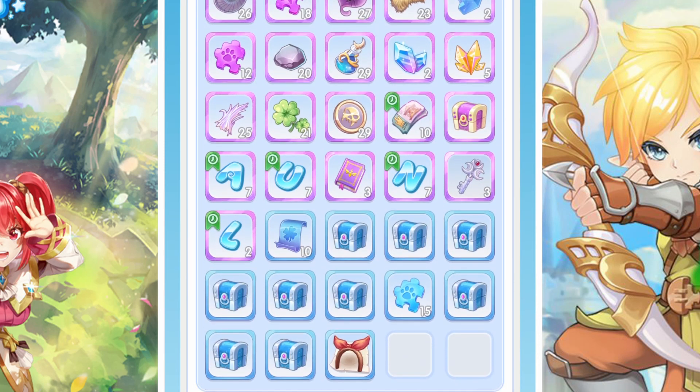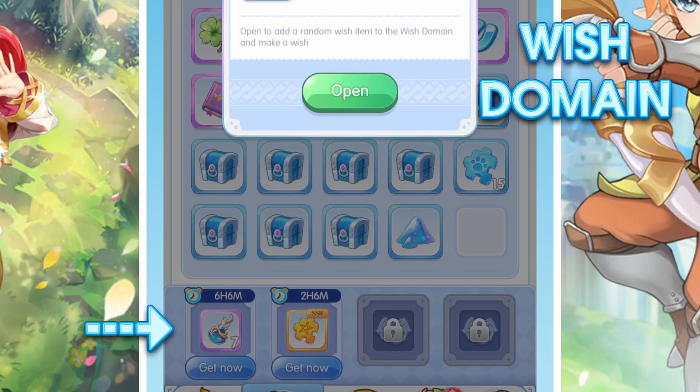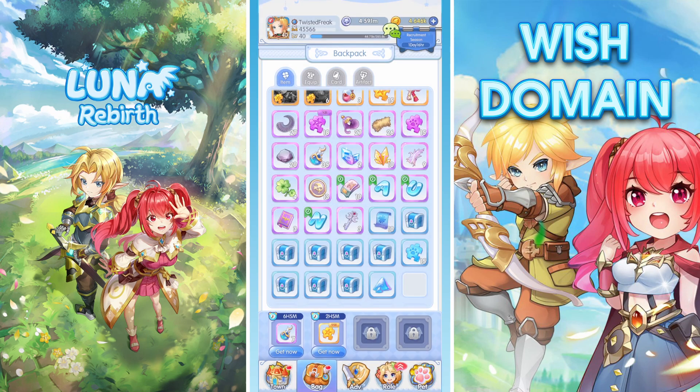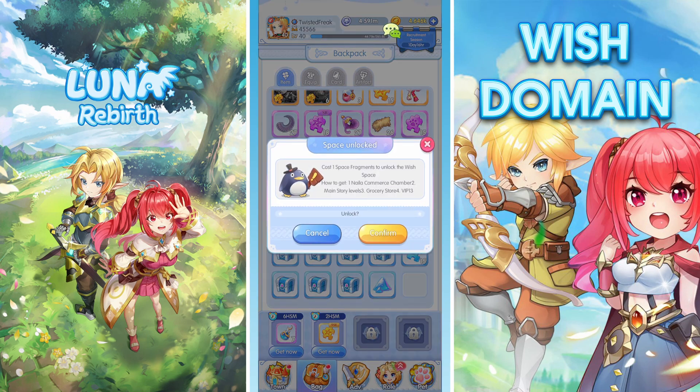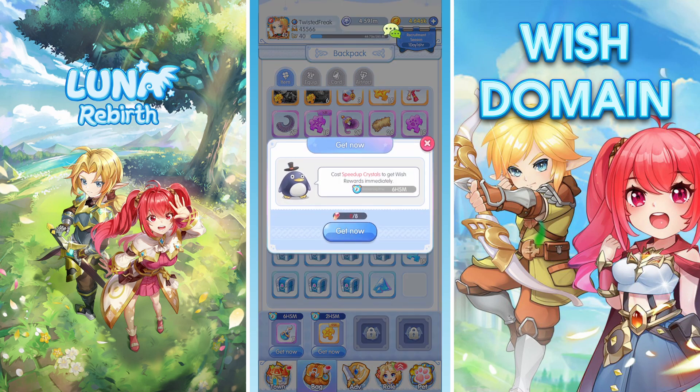I'm going to quickly interrupt because I've now actually figured out the Wish Domain. As you can see, I've got two slots at the bottom of my inventory which are unlocked — this is actually the Wish Domain. I previously thought it was just different inventory pages locked behind a paywall, so I didn't bother clicking on them. I had items called Space Fragment Shards in my inventory, and you click on the lock icon and it unlocks that slot.